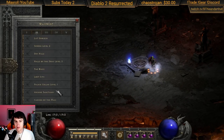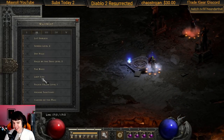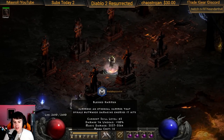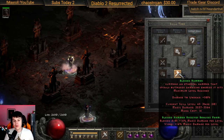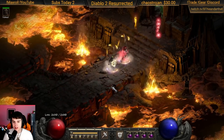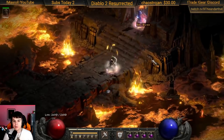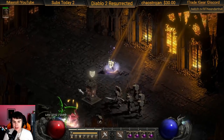We go to River of Flame — there are other places you can go as listed in the farming spots section. The only act with very limited farming is around Lost City and the Ancient Tunnels because there are magic immunes there. Our main home is the Chaos Sanctuary because of our additional damage to undead and demons — it says damage to undead but it also applies to demons — and everything in the Chaos Sanctuary is demon or undead, so it's very powerful.